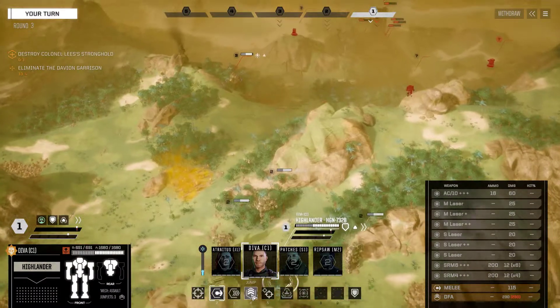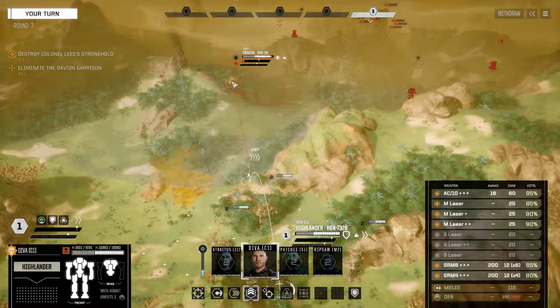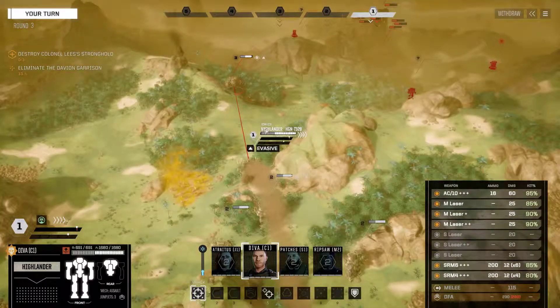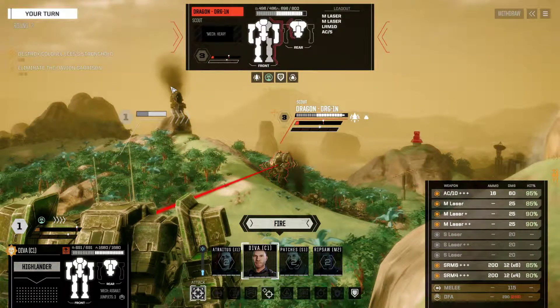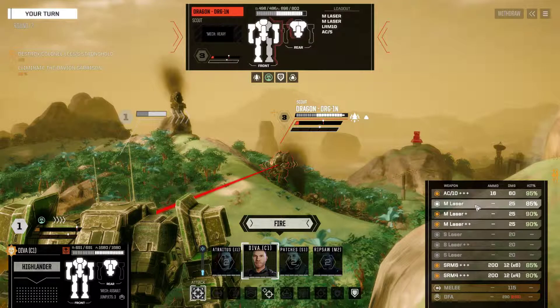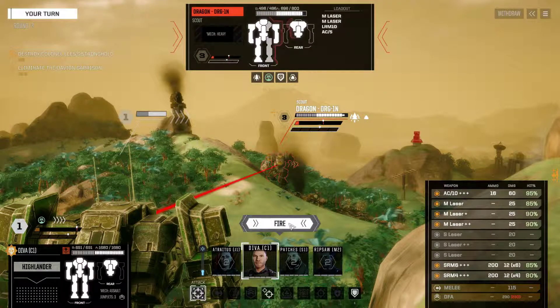We can now move our Highlander. I'm going to see how far we can jump him — pretty far. We're going to take point with the Highlander now. He's evasive but did not make it into cover unfortunately. We can now fire on this Dragon and do a lot of damage. We have 200 rounds of SRM ammo — 20 turns of that — and 16 turns of AC-10 ammo. Even when those are exhausted, we have three medium lasers and three small lasers. Our melee is 115, despite not having any melee enhancers. That ammo explosion! All he's got left is his AC-5.